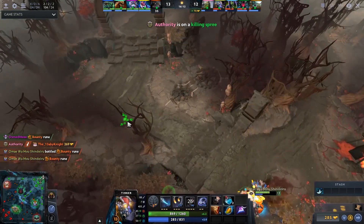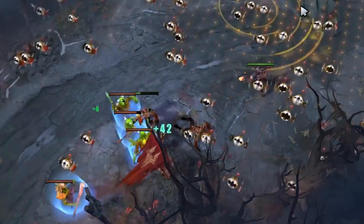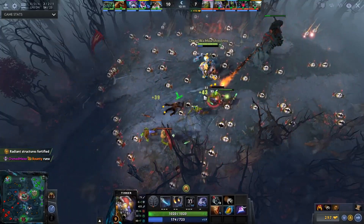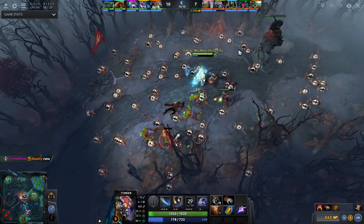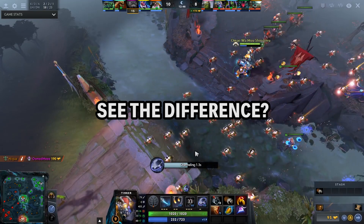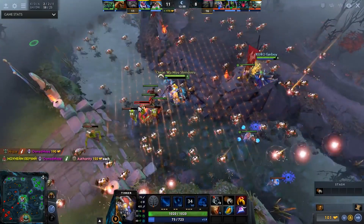If we go back to how he uses March of the Machines, we're going to see that pretty much always he's using it at a diagonal angle from where the creeps are standing. That's because when the creeps are fighting each other, that's the optimal angle to deal damage. The only time he casts it differently is when he's anticipating the creeps coming, and at that time you want to cast it perpendicular to the path they're walking.